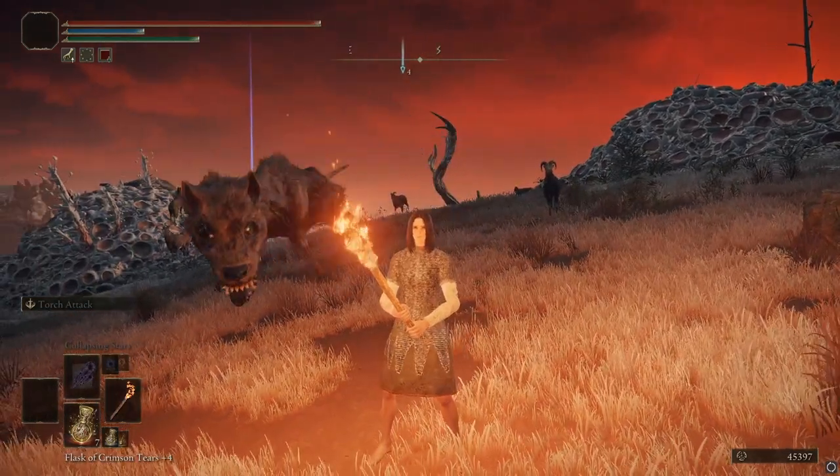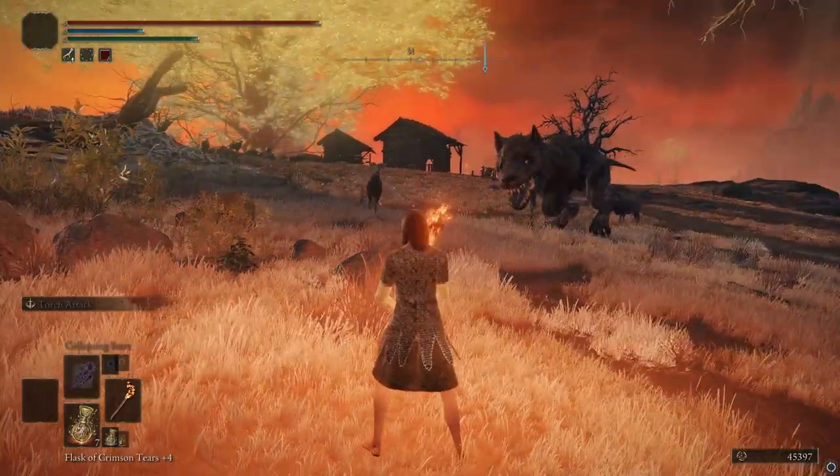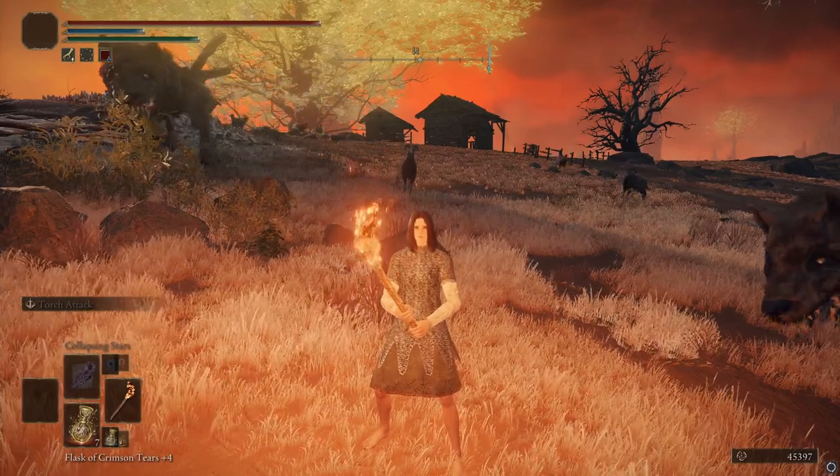Pretty cool item — the Beast Repellent Torch. I can't show you on the map right now because you're actually in combat. But it's at the Isolated Merchant Shack over here in Caelid. So, that's how to get the Beast Repellent Torch in Elden Ring.